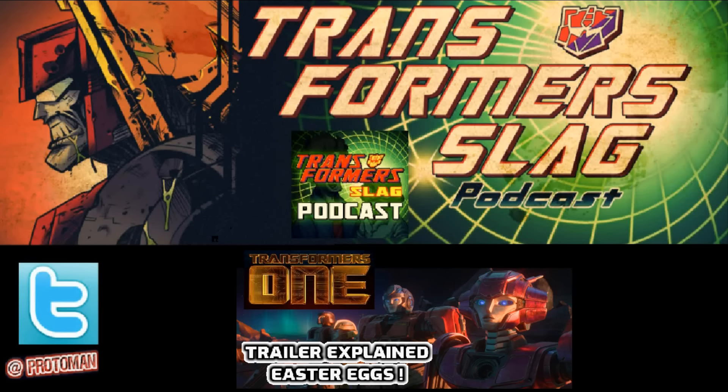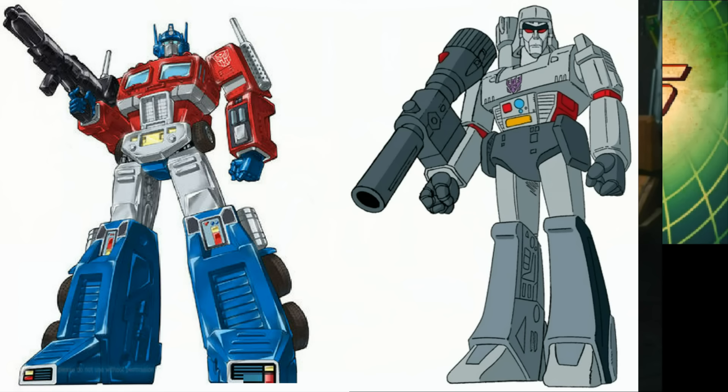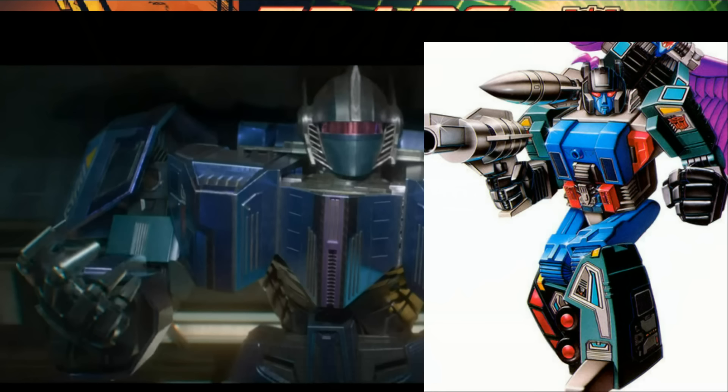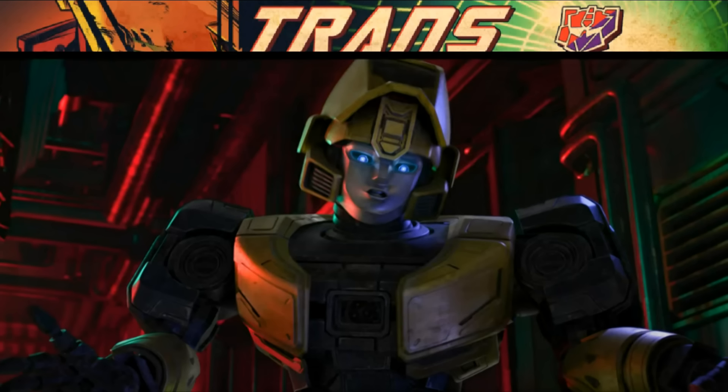The trailer opens with Orion Pax and D16 — Optimus Prime and Megatron before they were who they'd become. We're also introduced to a bot that kind of looks like the Double Powermaster Double Dealer — not confirmed, but the coloring and shape give that vibe. After that, we're introduced to B127, aka Bumblebee.